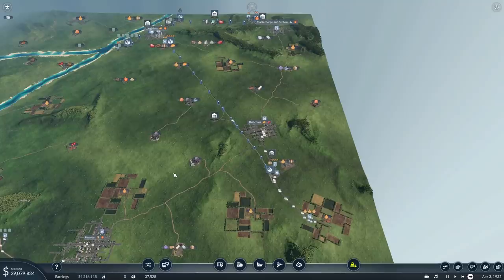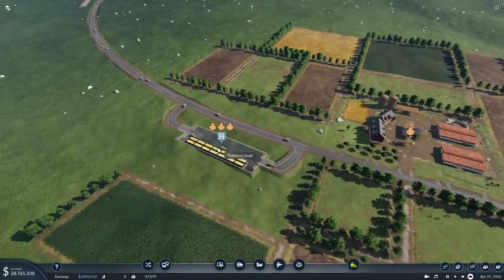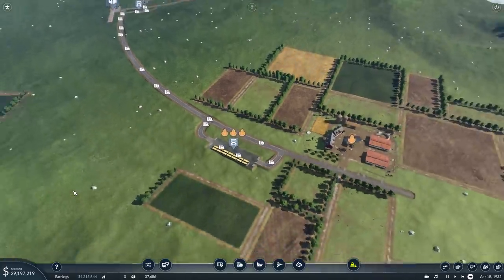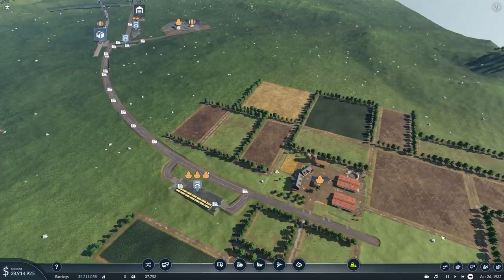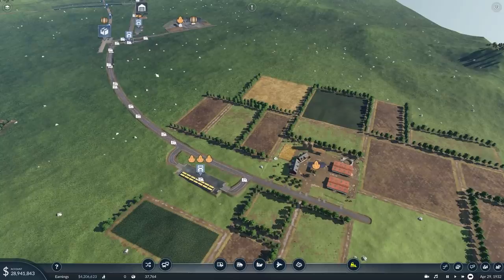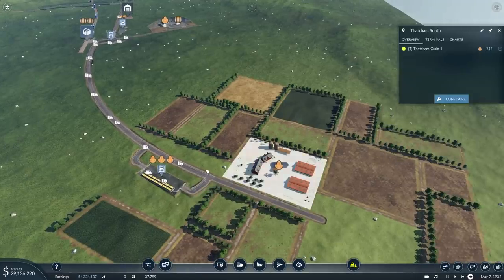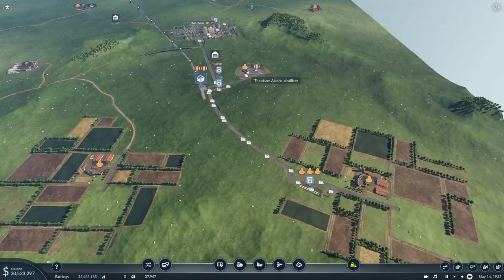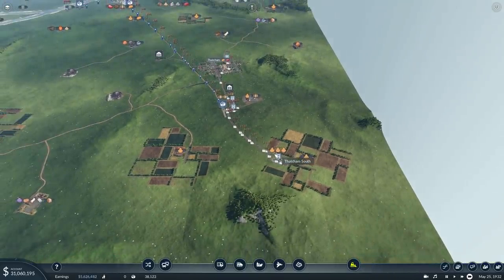There are a few problems on the network. One of them is down here — the sheer amount of grain that these trucks cannot move. If you look at the frequency they're hopping in, it's about as quick as it can get. There is a solution on the way because these trucks only have a capacity of seven, and the Opel Blitz truck comes out in 1935, which will more than double that capacity. However, this thing has just finished leveling up and is now throwing out insane amounts of grain that we can't move.